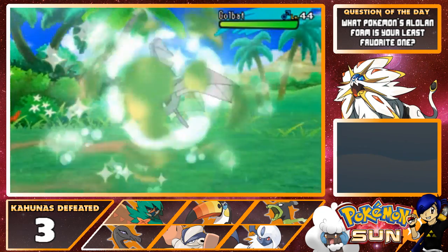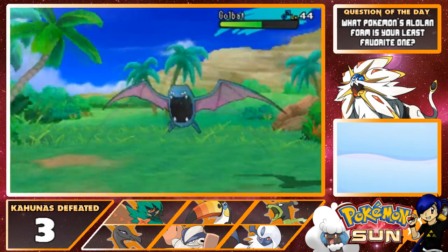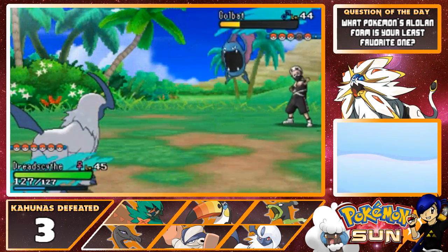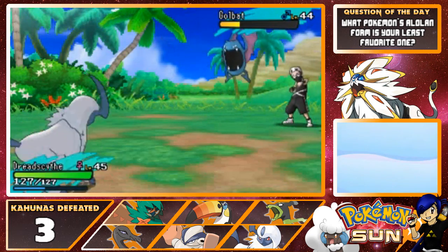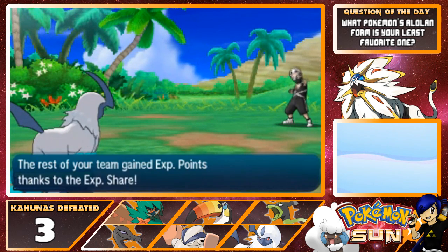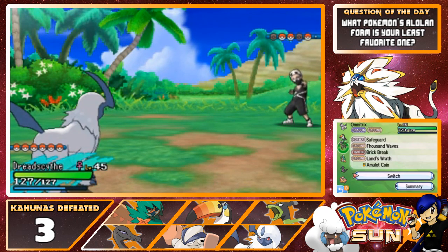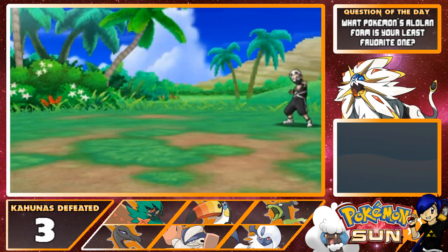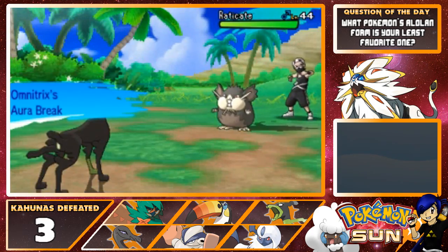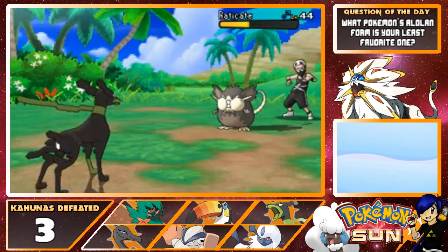Oh, Golbat — this could be a problem, especially if he uses that super-buffed Leech Life. Hopefully I outspeed though — I do outspeed, great. That's not going to kill though, not great. Haze — I don't know what stat changes you're reversing because nothing is going on there. Let me just change its status from alive to dead — so there you go. Omnitrix grows to level 46! Let's bring in Omnitrix to get that Amulet Coin activated — Omnitrix can eradicate Golbat with Brick Break pretty easily. Just gotta remember to switch Dread Scythe back out front to make sure I can get all the nifty money for future trainer battles.